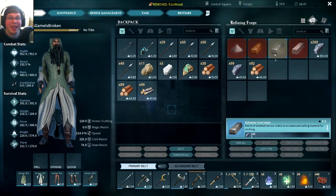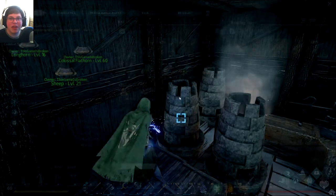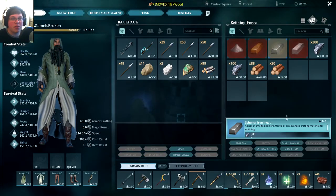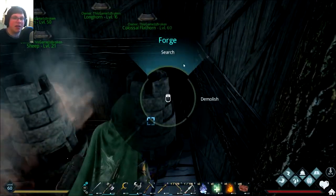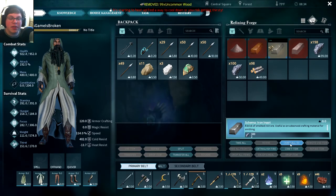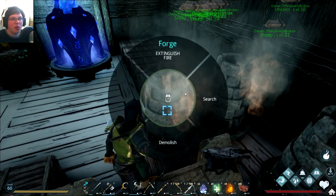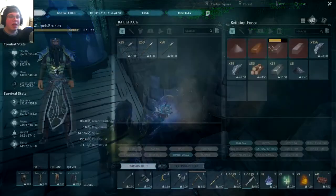Hey everybody, welcome to another Dark and Light video. Today we're going to be doing some taming and some other things — specifically remodeling the house a bit more and playing around with the forging workbench. We're going to be focusing on trying to get the mastodon and the bear today, which are both kind of lower level tames, but we've never gotten them, so I said might as well get it off the checklist and add it to our little zoo.